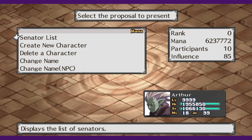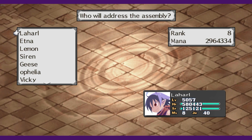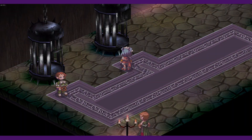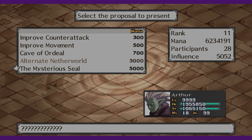Each character also has an assembly rank, which you can only raise by clearing special trials. These ranks affect how many bills you can pass, as well as how much influence you have. The process of passing a bill is entirely RNG based on the numbers you see. In addition to the mana cost, you also need your influence to be higher than the mana cost of the bill. The higher your assembly rank, the more influence you'll have, so you can try exiting and re-entering the assembly multiple times until you have enough.